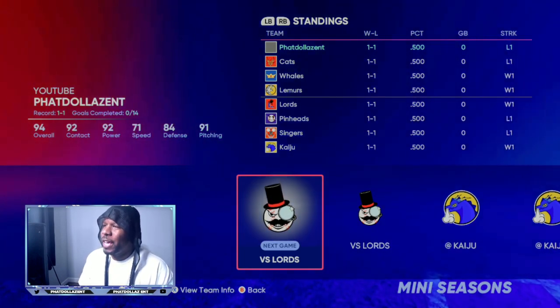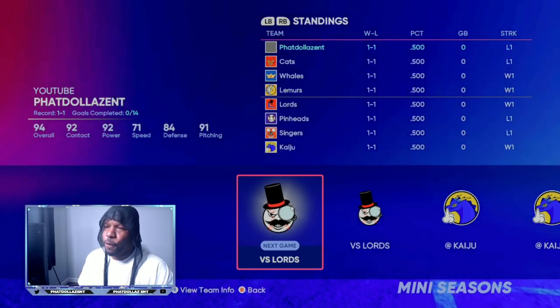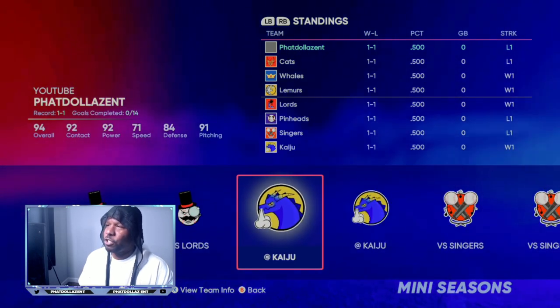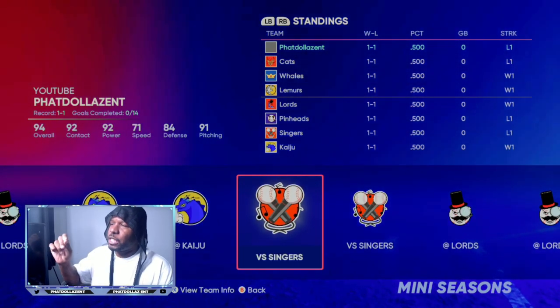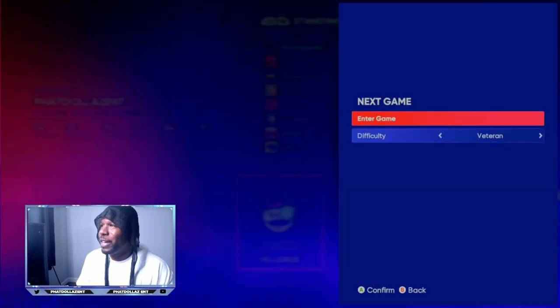To find out if you are home or away: underneath your next game, if it just says 'verse the Lords' or 'verse the team,' you are home. If it has an 'at' next to it — 'at this team' — that means you are at their home. Sometimes you have to reset the season over and over to get a home game. It doesn't matter the difficulty; if you play on Veteran you might get a little more XP, but you're going to be getting free unlimited stubs and unlimited packs regardless.